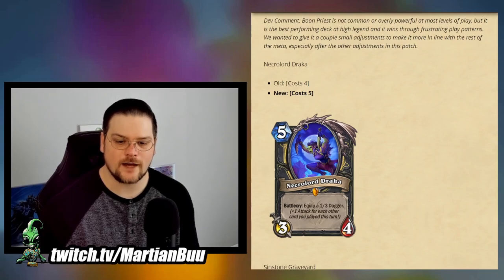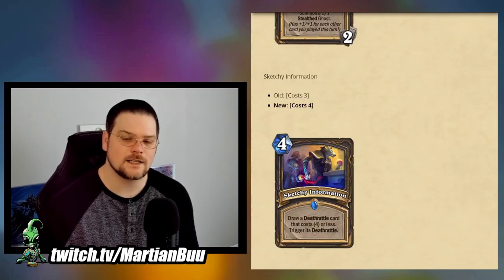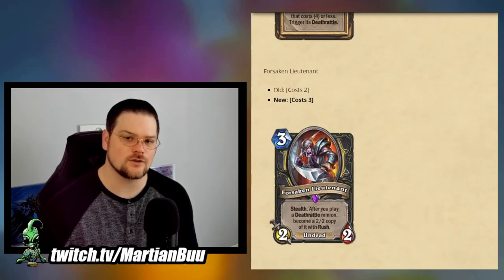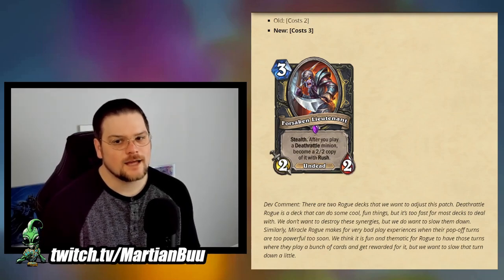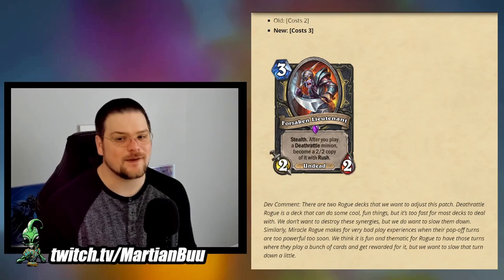For Rogue, Necrolord Draka is going from cost 4 to cost 5, Sinstone Graveyard is going from cost 2 to cost 3, Sketchy Information is going from cost 3 to cost 4, and Forsaken Lieutenant is going from cost 2 to cost 3.